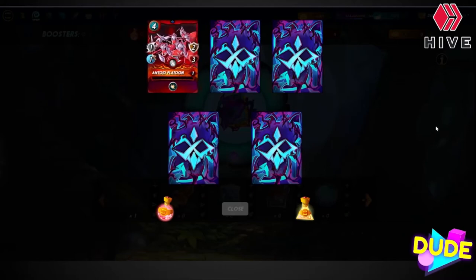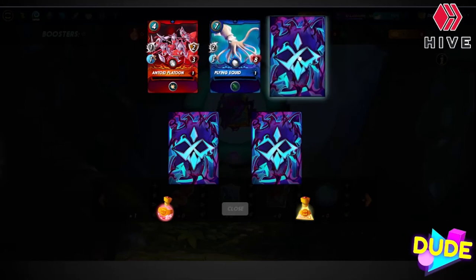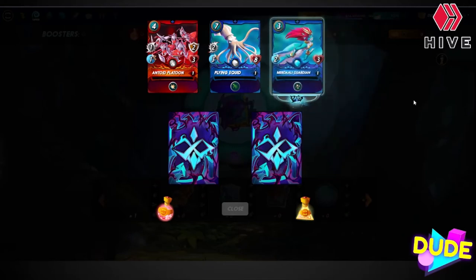Antoid Platoon — common, not bad. Flying Squid — oh, it's glowing, let's check it out. Cool, rare!